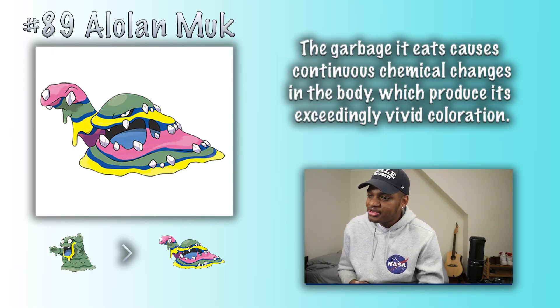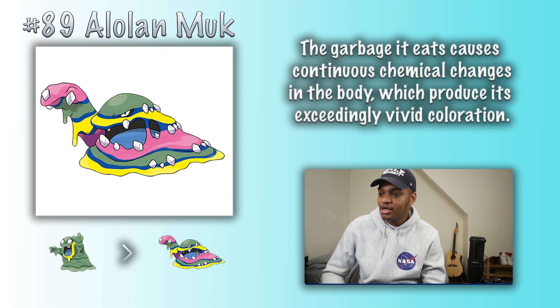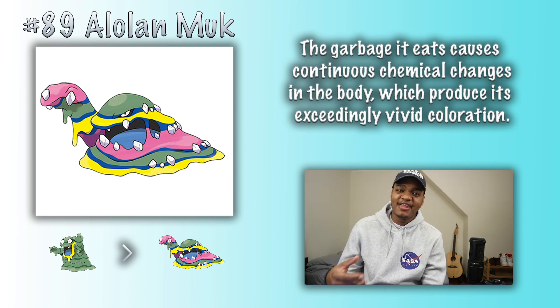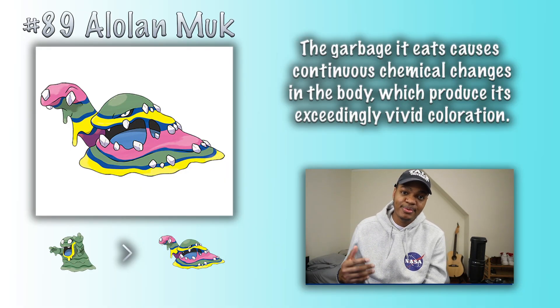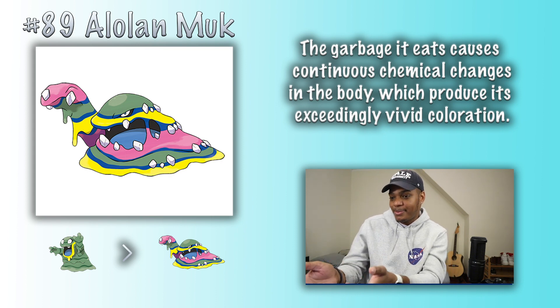Alolan Muk. The garbage it eats causes continuous chemical changes in the body, which produces exceedingly vivid coloration. I like this one because it actually has the word 'chemical' in it. This is presumably achievable. Most pigments — the molecules that typically cause coloration — are organic or carbon-containing molecules with very extensive and conjugated pi systems, basically meaning that electrons travel freely throughout the molecule. These types of systems absorb and reflect different frequencies of light, causing things to appear colored. For example, most plants are green because they contain a pigment called chlorophyll that absorbs red light and reflects green light. So hypothetically, Alolan Muk's body could synthesize a variety of different pigments and store them in different areas to create the pattern we see.